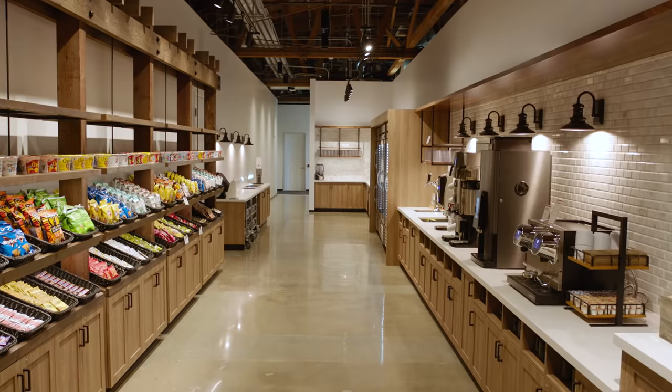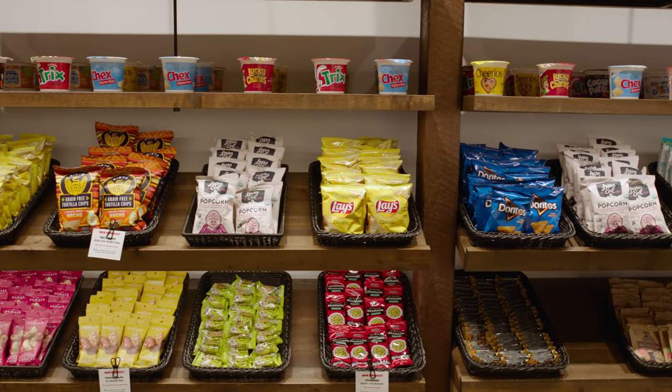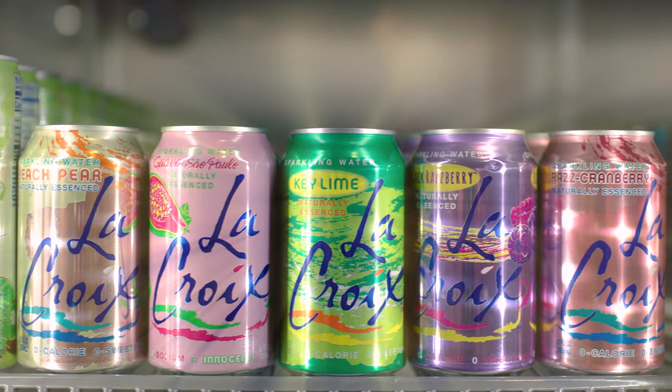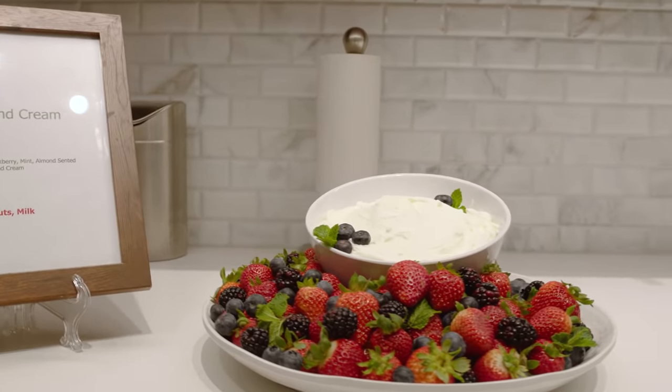Want to skip the line? You can visit any of the fully-stocked pantries around campus for a quick cup of coffee, snack, or an incredible selection of La Croix — we have like 15 flavors. Head back to the pantry around 3 o'clock for the daily snack, but be quick because the S-tier treats go fast.